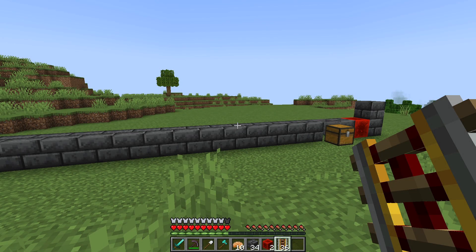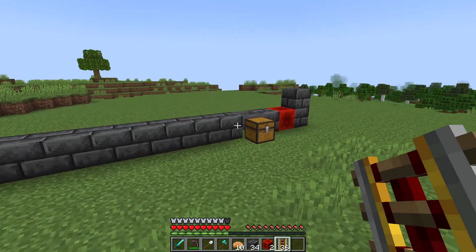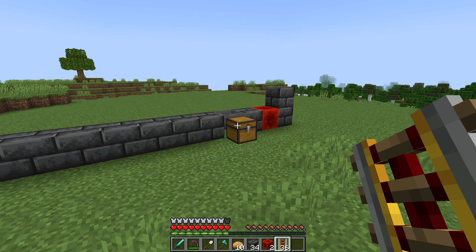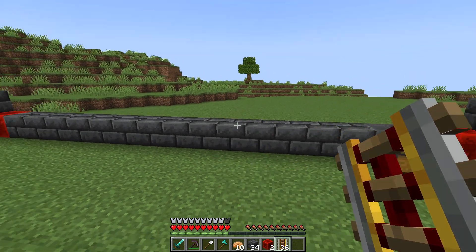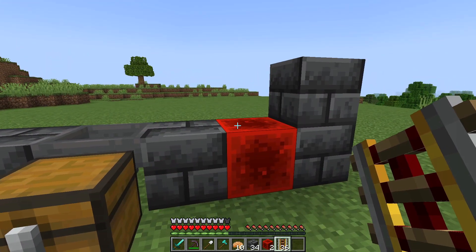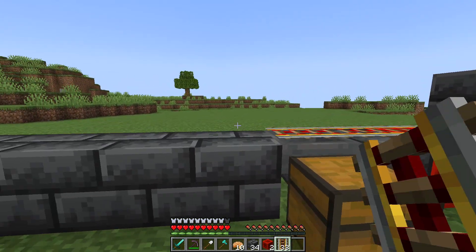We're now going to grab our powered rails. On a side note, you don't need to use all powered rails — you can use normal rails. However, I'm going to use powered rails to speed up the process. So we want to grab our powered rails and put them all across this line right here.